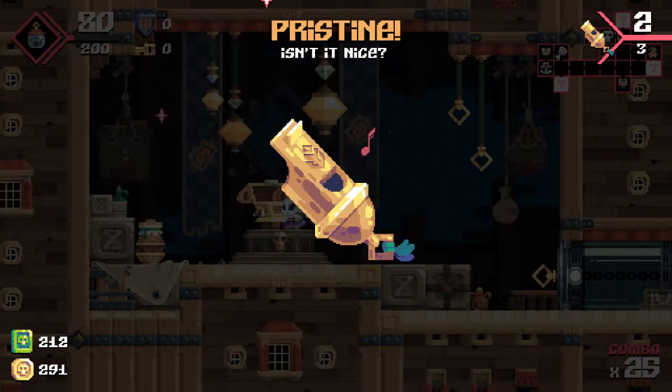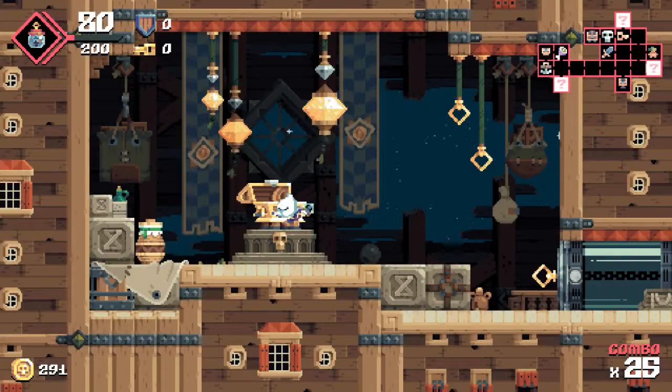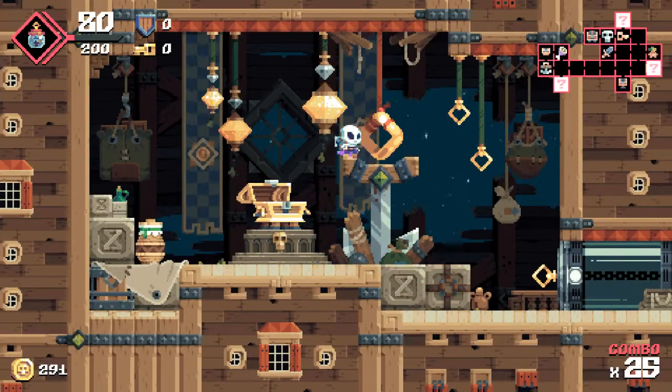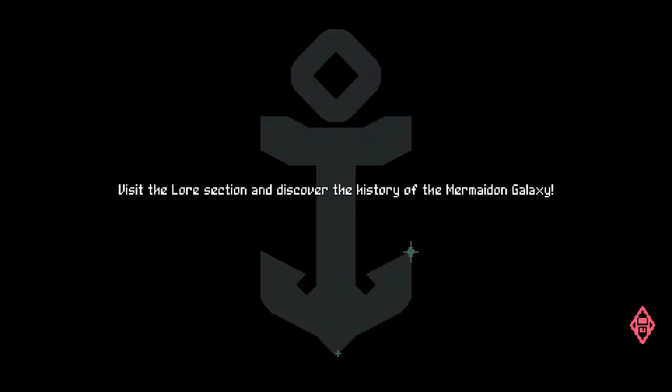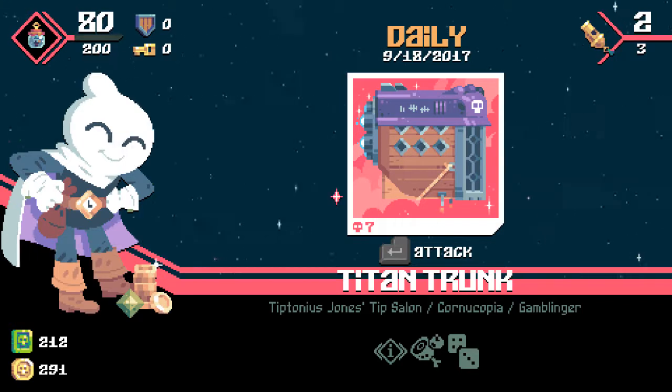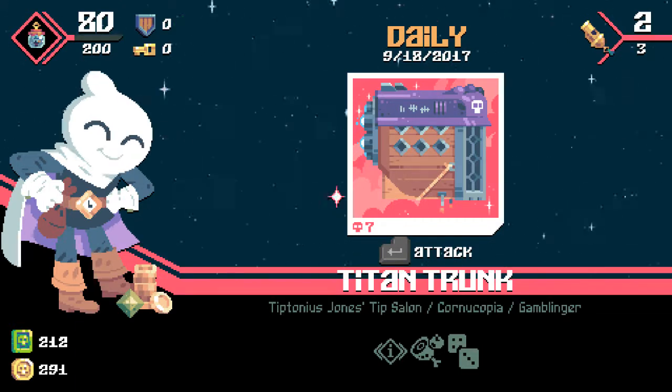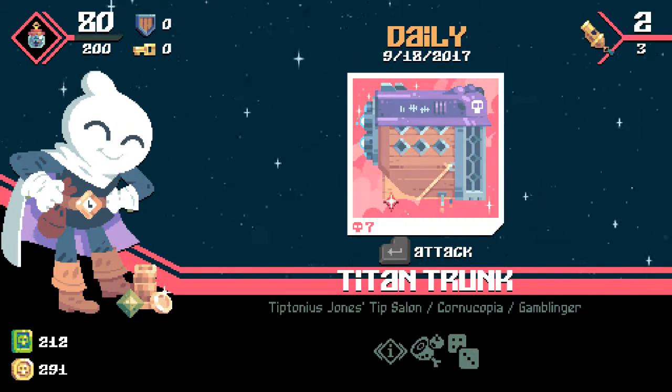We've done it so many times in the past where we've had a world run off my computer or Mad Dog's computer, which really limits the number of people that can get on and when they can get on — because obviously they can only get on when you're running the server. Anytime you're not running the server, no one can get on, and anytime you log in, nothing's changed because you were there when they were changing it. With a constant world though, anytime someone logs in they can change what's going on — you can log in and have less items, more items, more things built, less things built, or the base could be in ruins because a giant horde attacked.